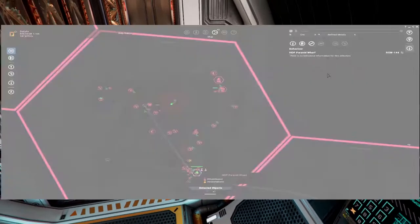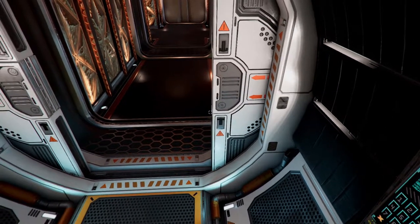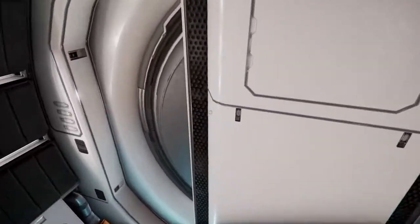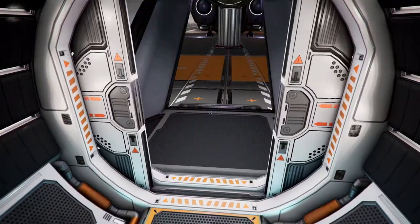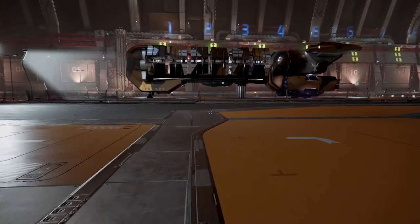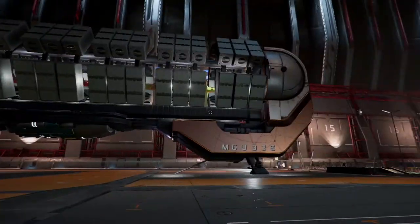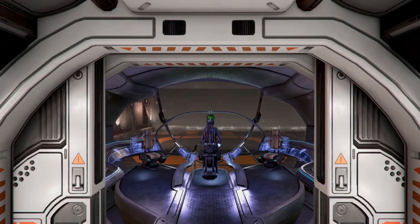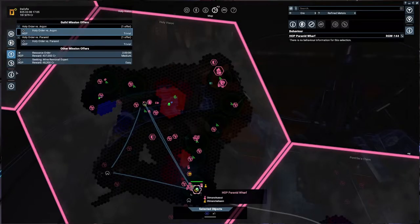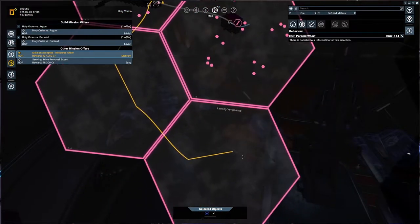The ship is done! Let's go look at our ship from outside. I kind of like that with a large or medium ship you have the option to get out. Here we have our trade ship. Let's go back into the cockpit - we're going to take that mission. We have a timer of two hours, let's accept it.